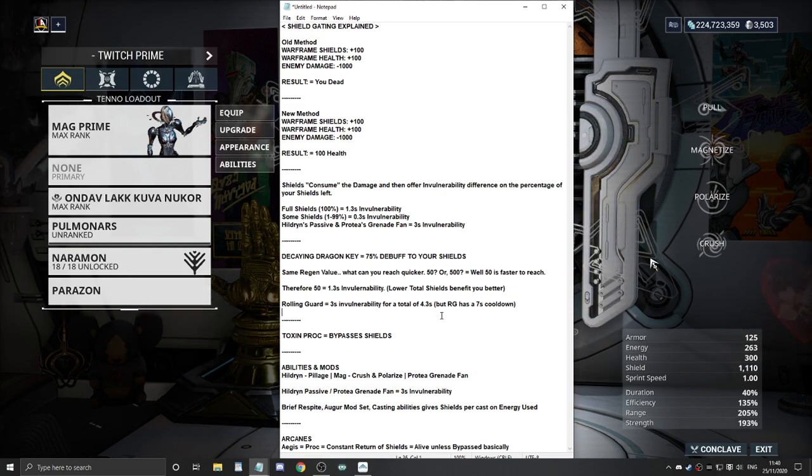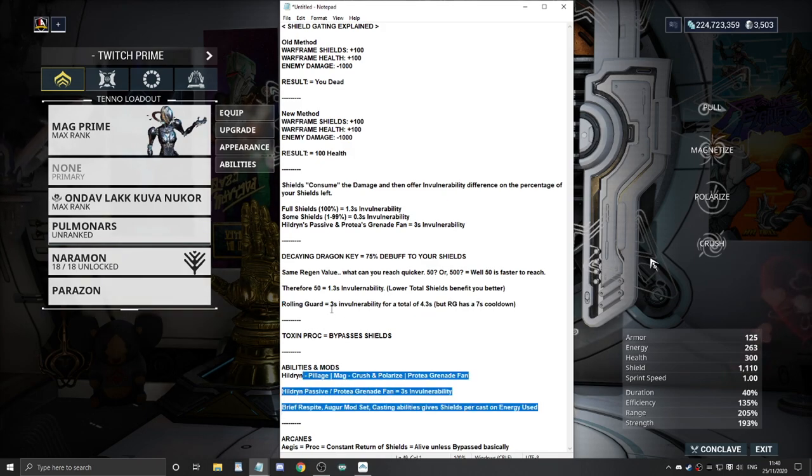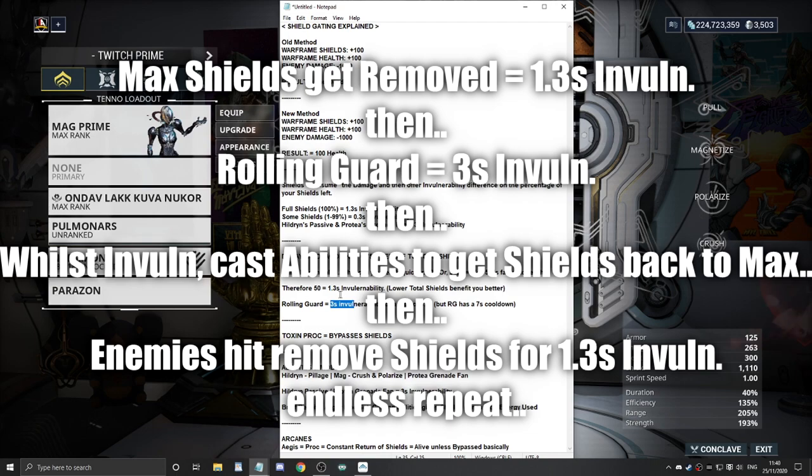You want to do them one after the other. When you notice you've lost all your shields and you're immune, then roll after that. You won't always get the exact full 4.3 seconds, but you're protecting yourself for quite a fair bit of time. Rolling Guard does have a 7-second cooldown though, so you can't keep chaining it endlessly. But you can use Rolling Guard to protect yourself while you have no shields - use abilities or mods to get your shields back in those 3 seconds, which then gives you an extra 1.3 seconds of invulnerability.